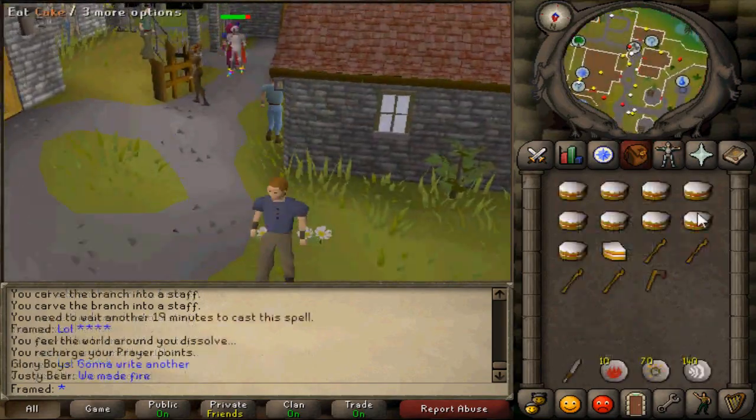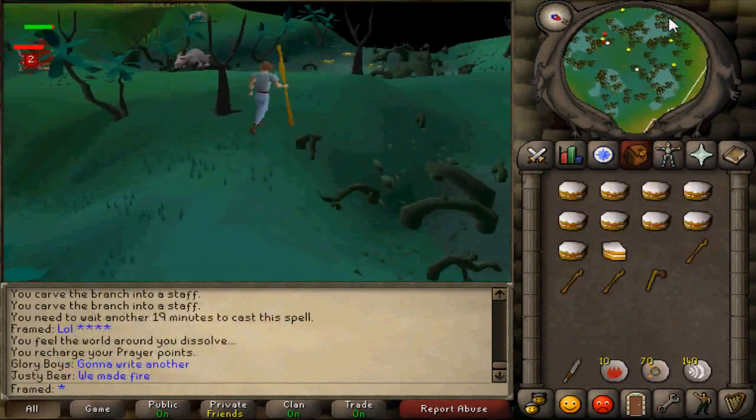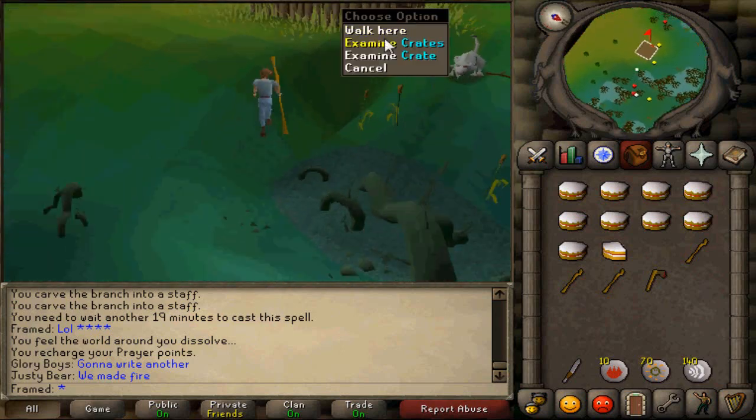After you've teleported to Lumbridge, walk back to the swamp until you reach the shed. Wield the Dramen staff and walk into the shed — you will then be teleported to Zanaris.